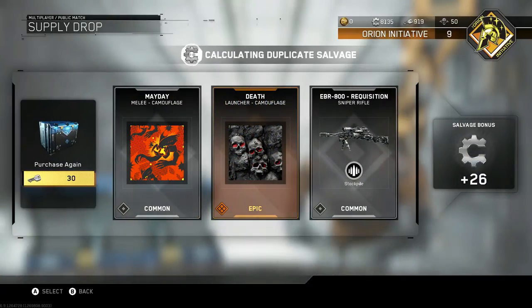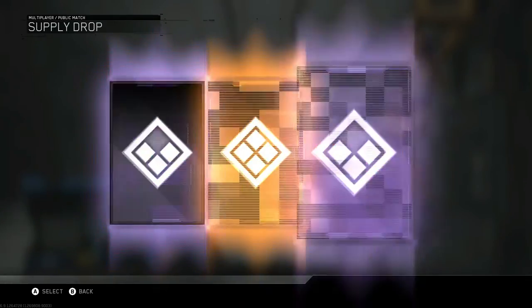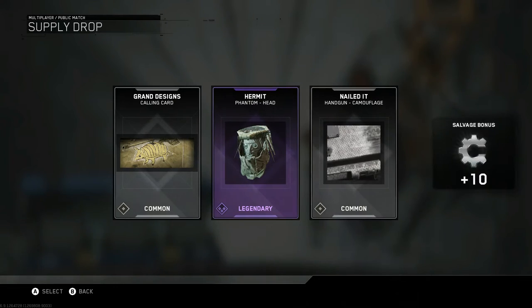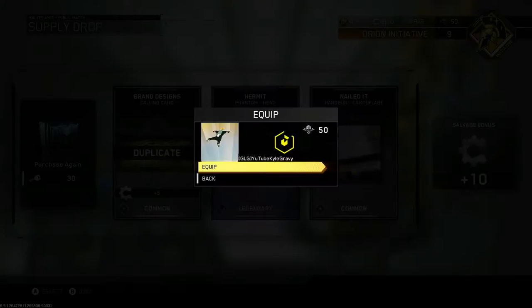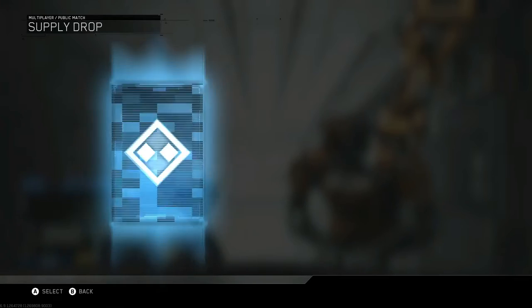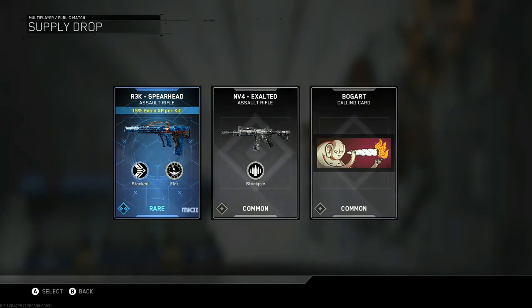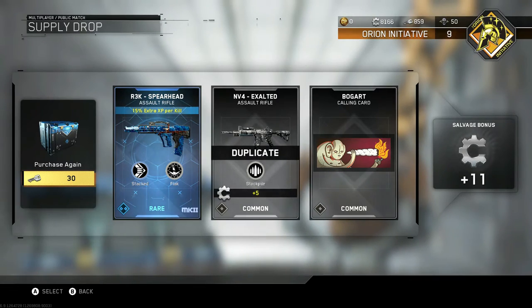Death Camo Launcher, cool. I want an Epic Weapon Variant, game - Epic Weapon Variant. That's actually pretty sick. I use the Phantom character a lot so I'll probably end up equipping that. Active Camo's like my favorite ability in the game. The R3K Spearhead! And didn't I just get that NV4 like five crates ago?